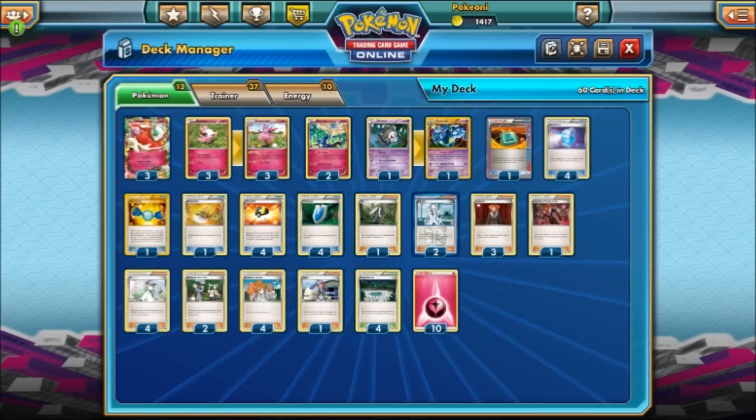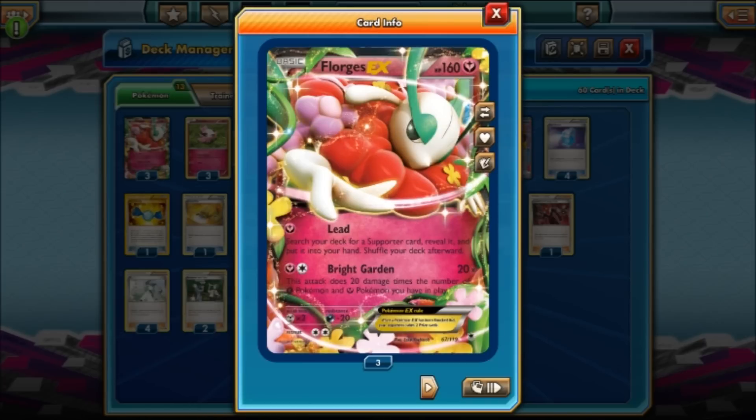Let's go over the deck real fast. Florgus CX — for one Fairy Energy, you do an attack called Lead. You search your deck for a Supporter card, reveal it, and put it in your hand. It's kind of good if you don't have any Supporters in your hand turn one. If you have a Florgus, you can search your deck for a Supporter to use next turn.